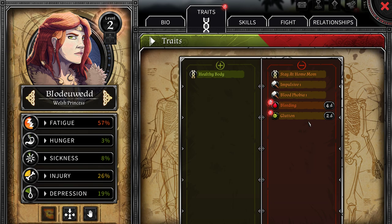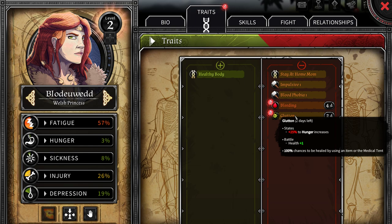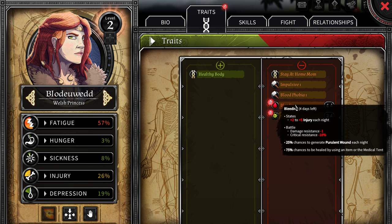Blodwid has a level. Bleeding — four days left, two to five injury per night. We should probably try to treat that. Glutton — 25% hunger increases. 100% chance to be healed by using an item or a medical tent. That's actually pretty good. Battle health plus one too, so we really need to treat that.